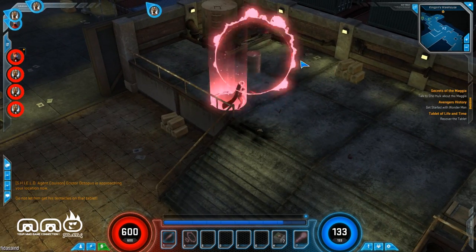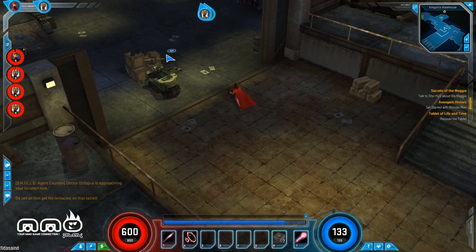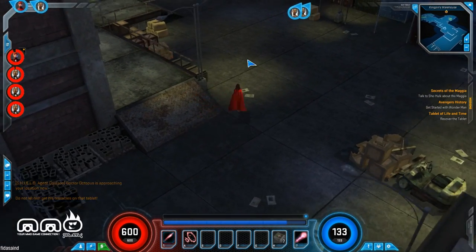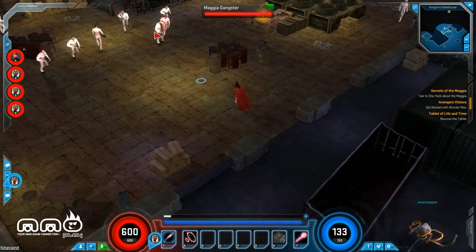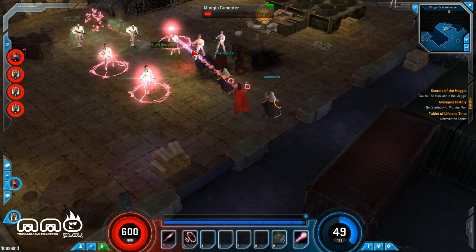You can pick up barrels and toss them. Sound assets on that are a little bit low. You'll see items you can interact with by hitting alt, so I can interact with all of that. Okay, that's the AOE done.